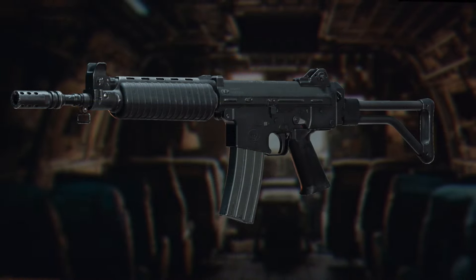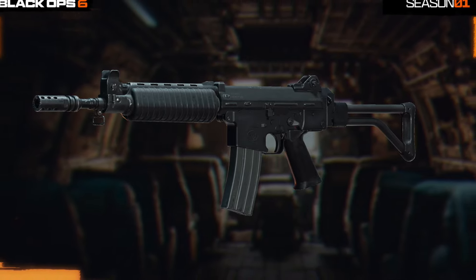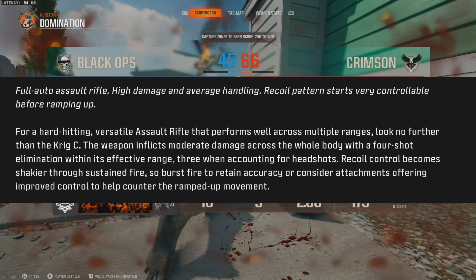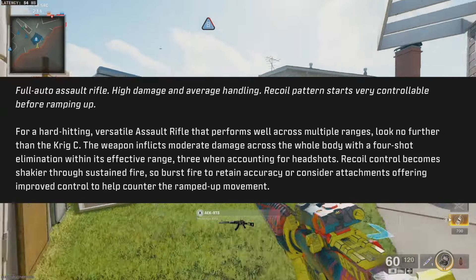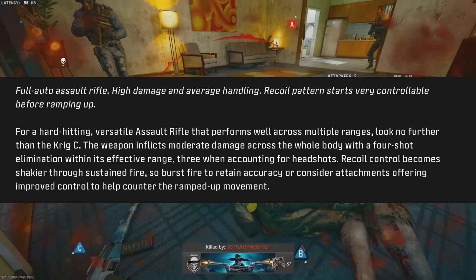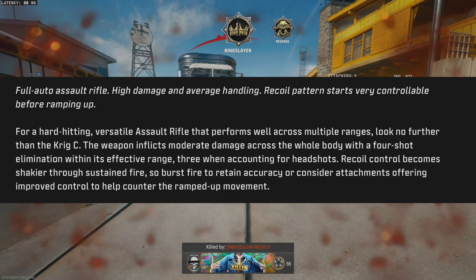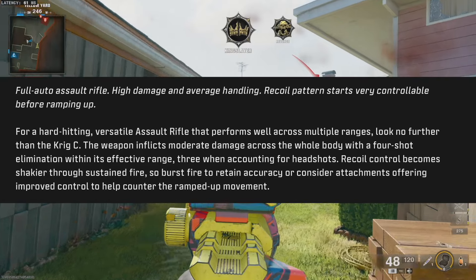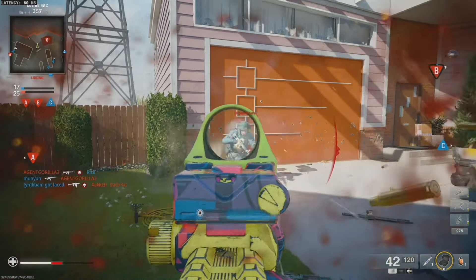Next, we have the Krig C returning from Black Ops Cold War — this thing was an absolute laser beam in Cold War. The Krig C is unlocked on page 6 through the high-value target section. It's a fully auto assault rifle with high damage, average handling, and a recoil pattern that starts very controllable before ramping up. The description says: for a hard-hitting, versatile AR that performs well across multiple ranges, look no further than the Krig C. It inflicts moderate damage across the whole body with a 4-shot elimination within effective range, 3 when accounting for headshots. Recoil control becomes shakier through sustained fire, so consider attachments for improved control. The Krig is gonna be insane.